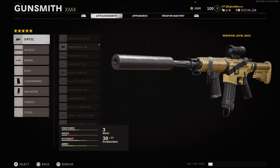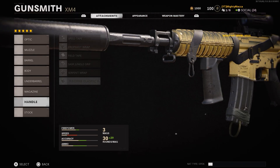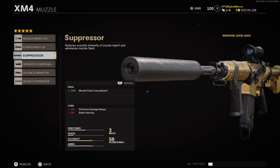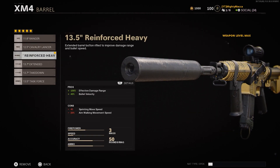You can change the optic if you want. You don't even need an optic — if you don't want one, I would honestly add in the Airborne Elastic Wrap instead. That way you can go prone with the XM4 with aim down sight time plus 30 and 90% flinch resistance. That's what I would swap out from the sights if I were to do that. For the muzzle, we use the normal suppressor because the Agency Suppressor has bigger negatives to effective damage range and bullet velocity.